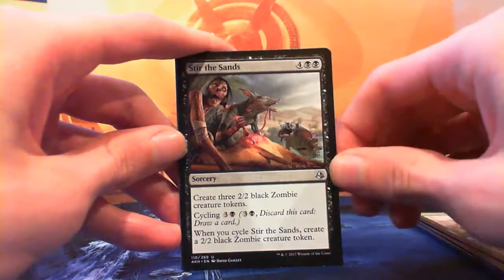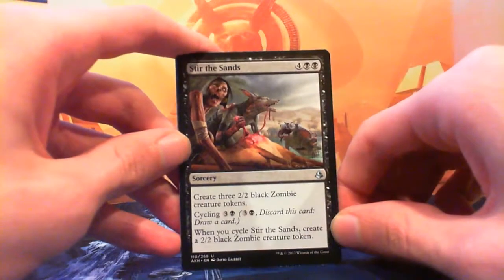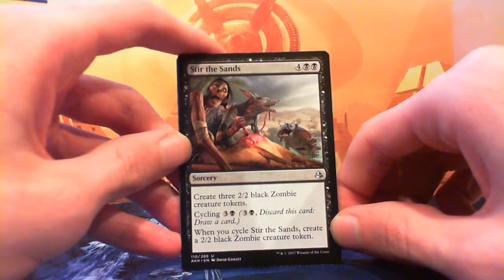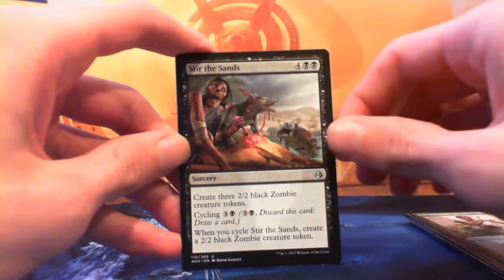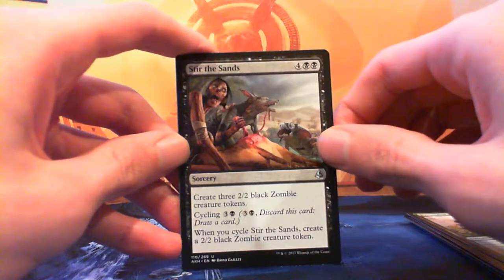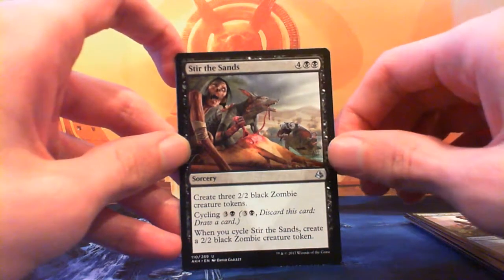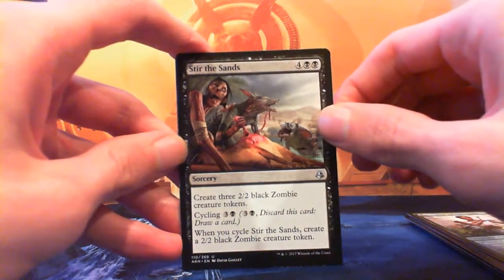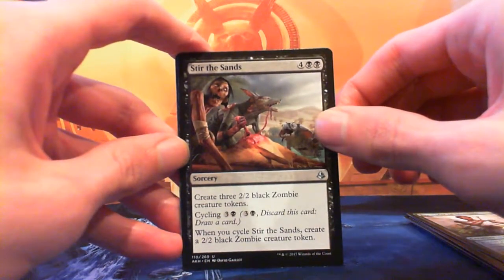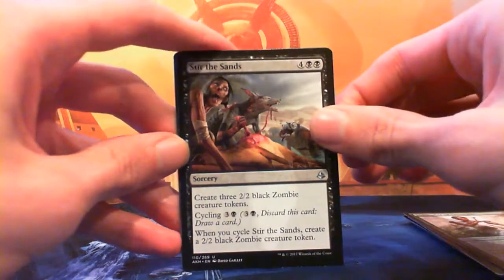Stir the Sands — four black black sorcery, make three 2/2 black zombie creature tokens. Or you can cycle it for three and a black and when you do create a single 2/2 black zombie creature token. Cycling for three and a black to draw a card and make a zombie is a decent deal on its own. And if you're on the white-black zombie plan, six mana for three zombies is a hell of a card — especially since the cycling zombie can be made at instant speed as a blocker.